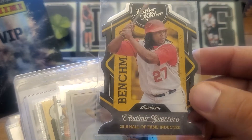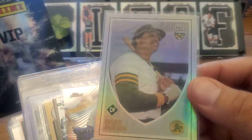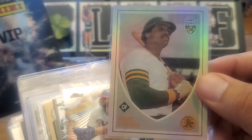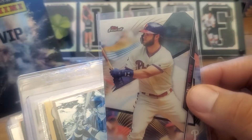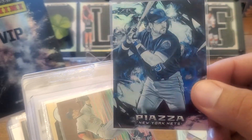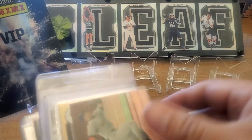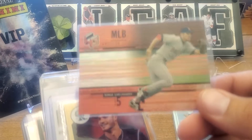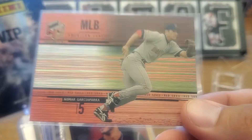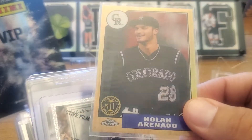This nice die-cut Vladimir Guerrero for a buck — I couldn't pass it up. Look at this shine on this Reggie — isn't that just a cool card? Bryce Harper Tops Finest — I just feel like he's undervalued. This Piazza — it might go as a gift for somebody, but it's the blue variety. I don't think there's a number on them. I already have this card, but shiny Nomar holographics — yep, for a buck.